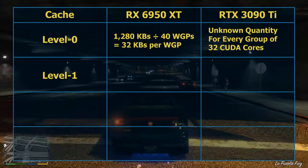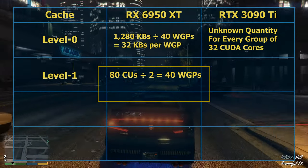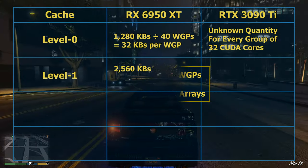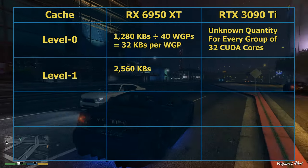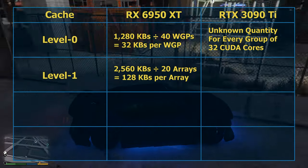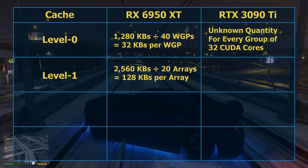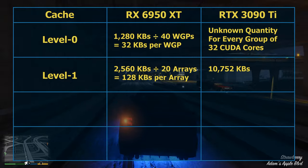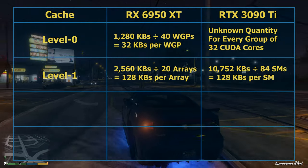Now let's talk about level 1 cache. The RX 6950 XT's 40 WGPs are divided into 20 pairs called arrays, and a total of 2,560 kilobytes of level 1 cache is divided among these 20 arrays, giving each array 128 kilobytes. As for the RTX 3090 Ti, a total of 10,752 kilobytes of level 1 cache is divided among its 84 SMs, which means each SM also has 128 kilobytes of level 1 cache.